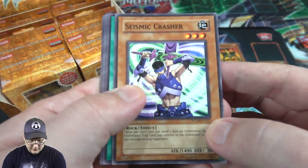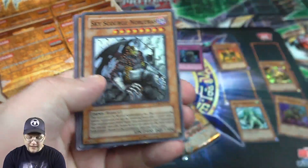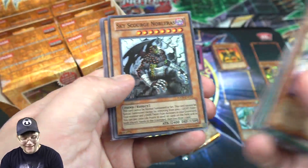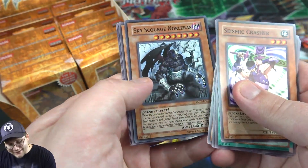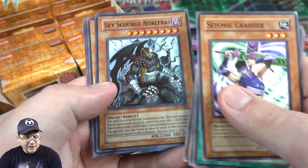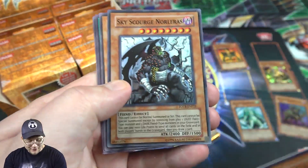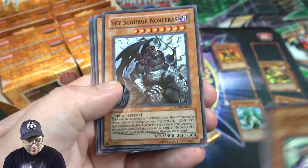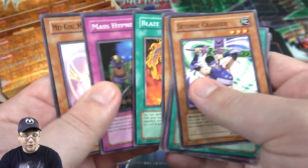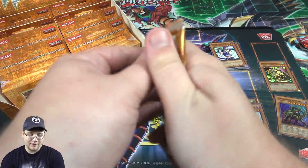Seismic Crusher. Oh, we did get another holo — I thought I saw something. Yeah, it is Sky Scourge Norleras. Around that era, Supers were kind of weird where it wasn't the whole card that was holographic — just pieces of it. So it's like these eye-looking things on him are holographic, which looks pretty cool, but it always makes it really tough to really know if you have a holo or not. You have to pay pretty good attention because they can kind of throw you off.